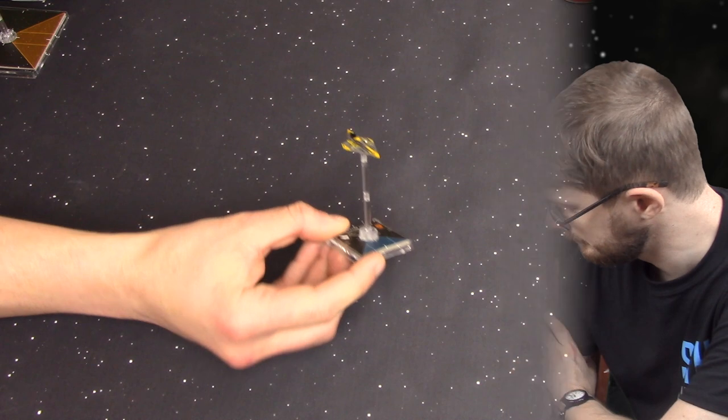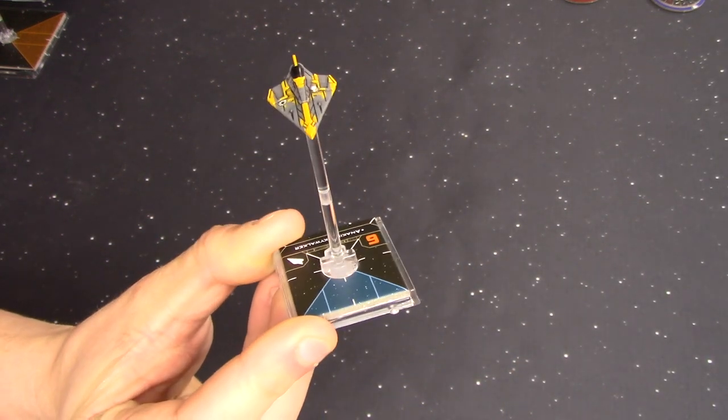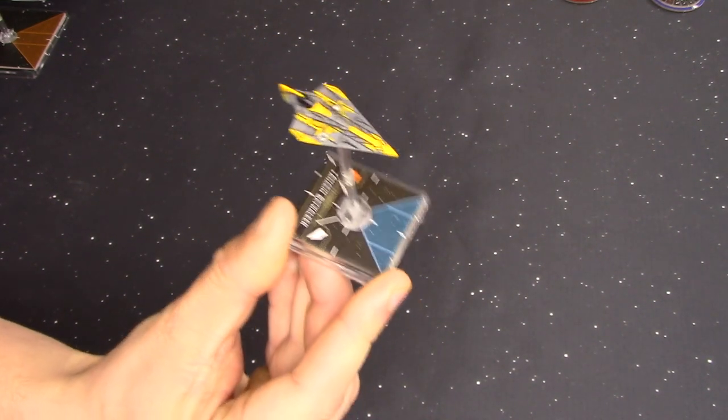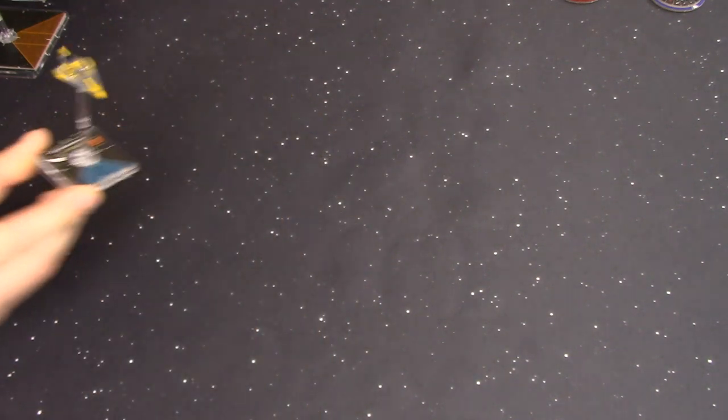Let's have a look at the cards. What is the basic ship for the Delta 7 Aethersprite? First off we've got the generic Jedi Knight. Going across the stats, we've got two red dice, three agility, three hull, a shield, and a single force point for this generic.